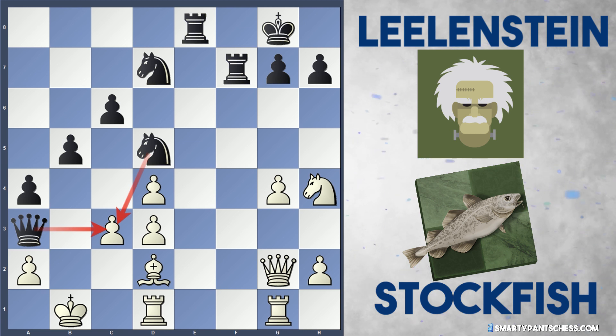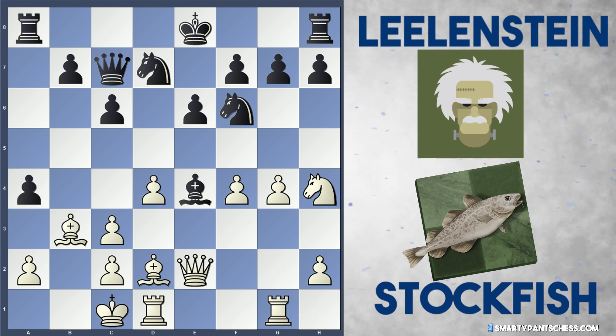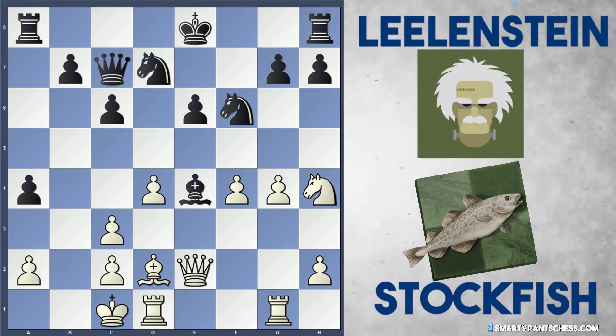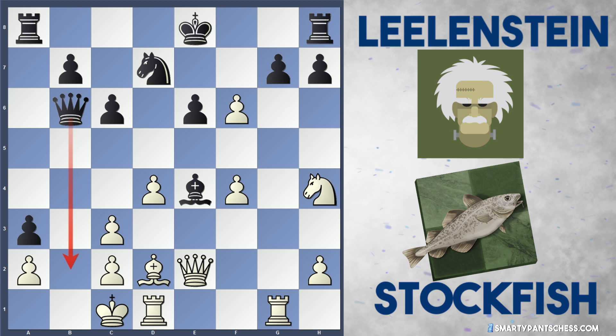In this position, Stockfish can still move the rook, but again a4 is a very good move for black. Bishop takes e6 is also an option for white. After f takes e6, they can try g5. But I think a3, takes and queen b6 is just really good for black, threatening queen b2 checkmate.